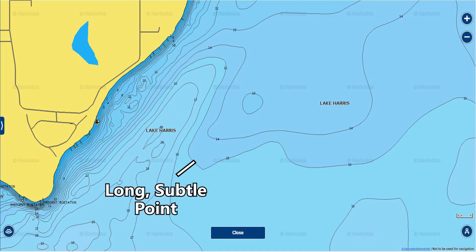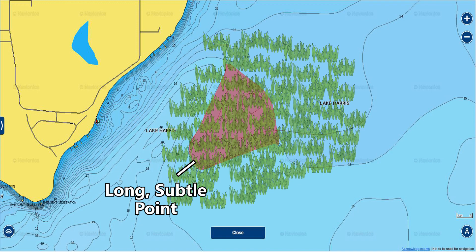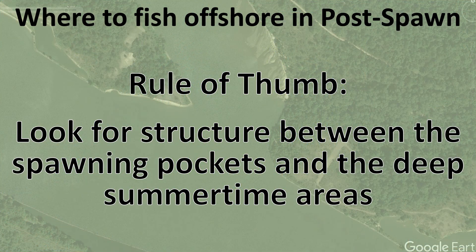Another area to check on natural lakes is a very long, wide, subtle point right off the bank on the Harris Chain. It's subtle but clearly visible once shaded, and it has grass on top. Bass pull off the bank onto this offshore point and you fish around it looking for hard spots and concentrations of bass on this big expansive flat. Some natural lakes will have deeper water for deep-diving crankbaits or actual ledges, but many won't have defined contour lines — you need to look for these subtle contour line changes and subtle offshore areas to catch fish.